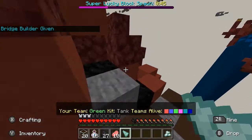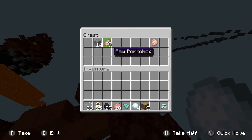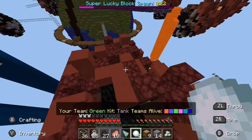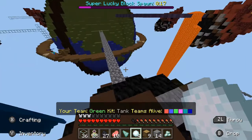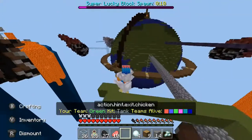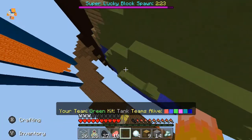Oh, a prismarine shard — it's actually a bridge builder. We just got some nausea. We still don't have a weapon, so that's not that great. What the bridge builder does is it summons a flying entity below you and you can control it. Wherever it goes, it'll create blocks. If I use mine, it summons this chicken and wherever I fly the chicken, he'll create a bridge. Yeah, it can be useful if you don't have blocks.